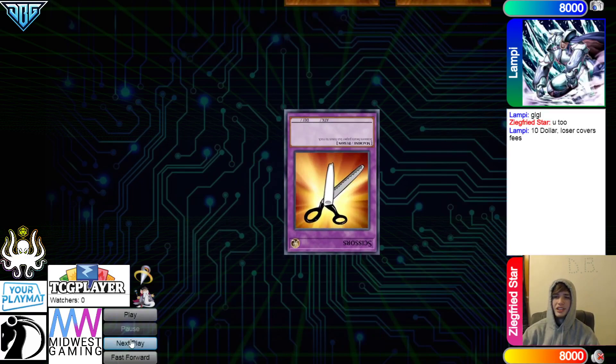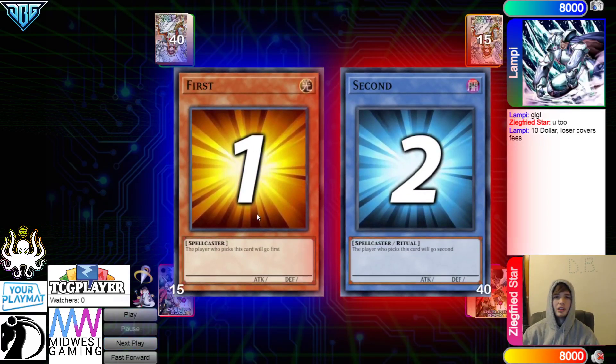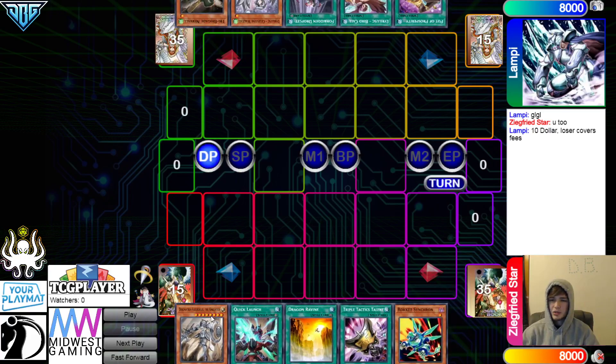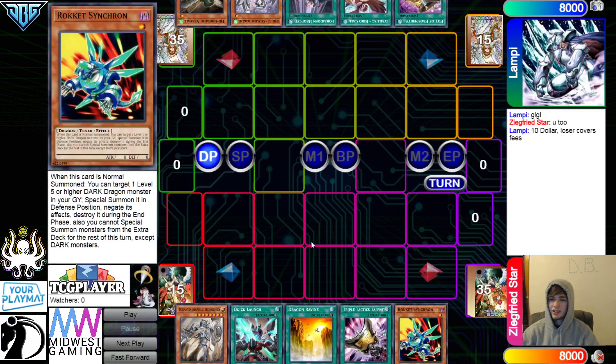We're going to see Lampy win the rock versus shoe and decide to go first. 40 versus 40 — gotta love to see it. Opening hands: we have Knight, Quick Launch, Ravine, Talons, Rocket Synchron.